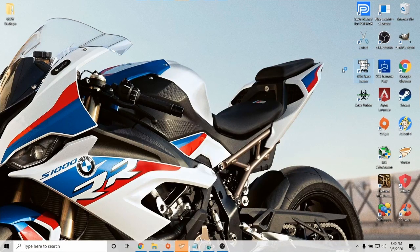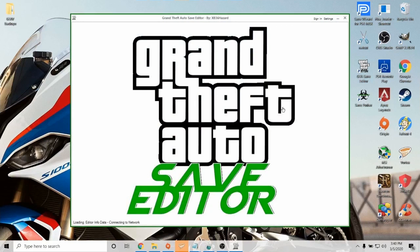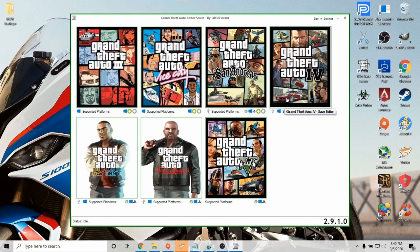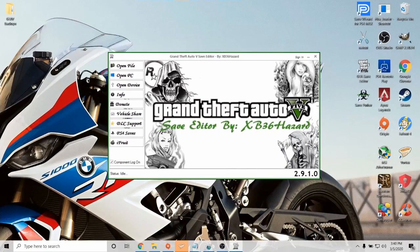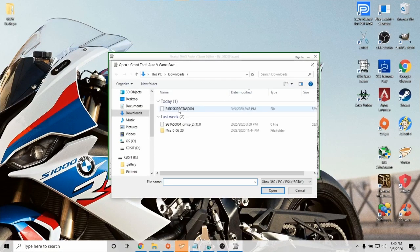Once it's copied to your USB, come over and put the USB in your PC or laptop, and open up the Save Editor. You should already have the modded save downloaded on your PC or laptop. Once it loads up, click Grand Theft Auto 5. Now go up to the top left and click on open file. We're going to select that file that we downloaded — it should say 'bird skip' right here. Click on this one and select open.